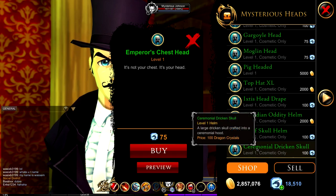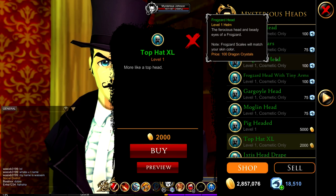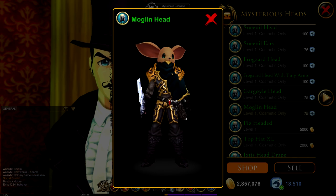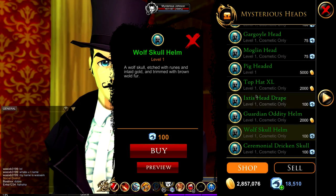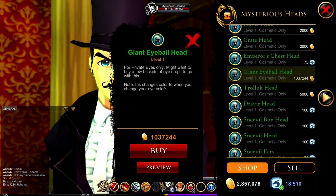Not all of them cost DC - the barrel and the crate cost gold, but they do have some for DC as well. I bought one and it's really cool. I'm gonna show you the Monglin - it says the Monglin head will match your skin color. At the moment my skin color is a bit tinted but it works well with the giant eyeball. This one changes with your iris color, so since mine is white the eye is gonna be white.